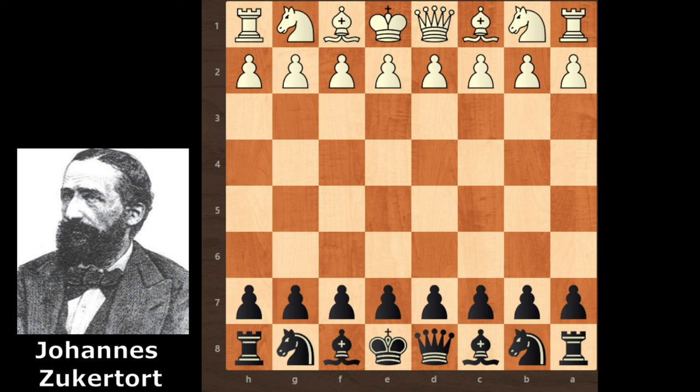In today's video we see Johannes Zagaltold's chess game. This game was played in 1865 in Pozen. The game is short but very interesting. Johannes Zagaltold played with black pieces and Kornfeld played with white pieces.